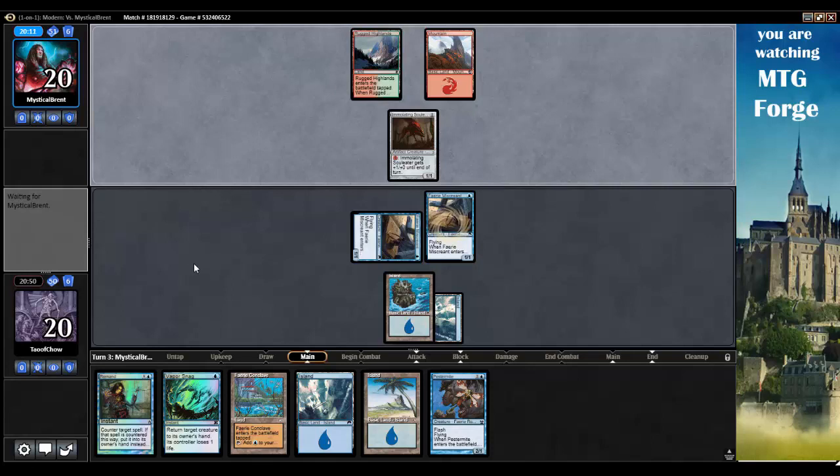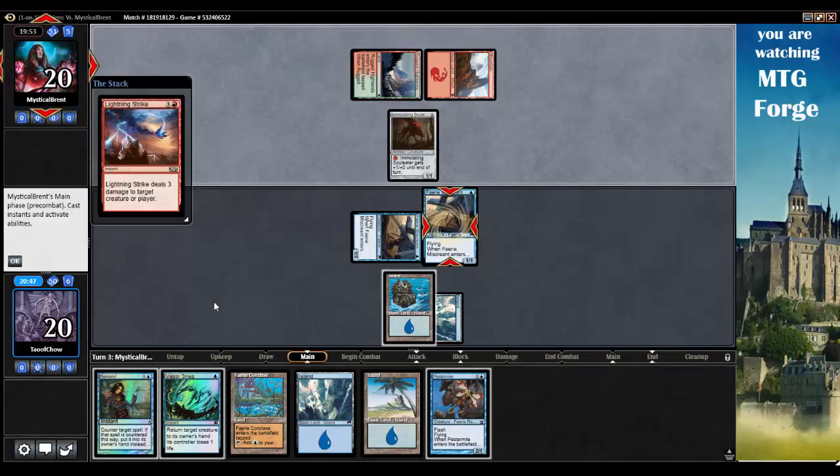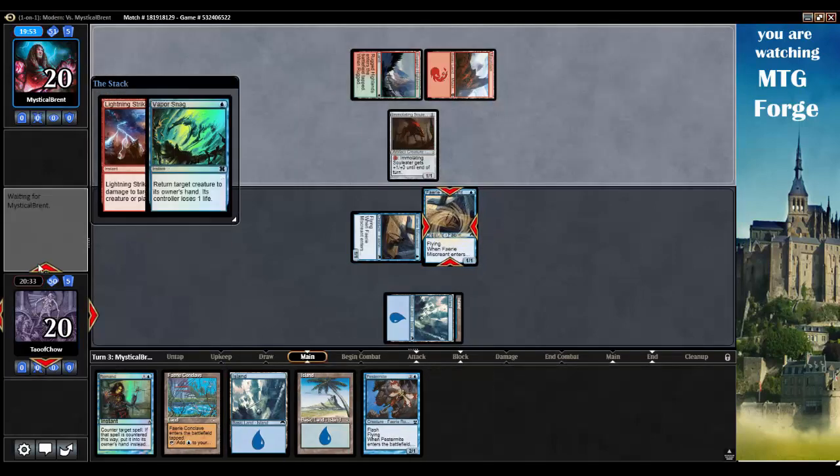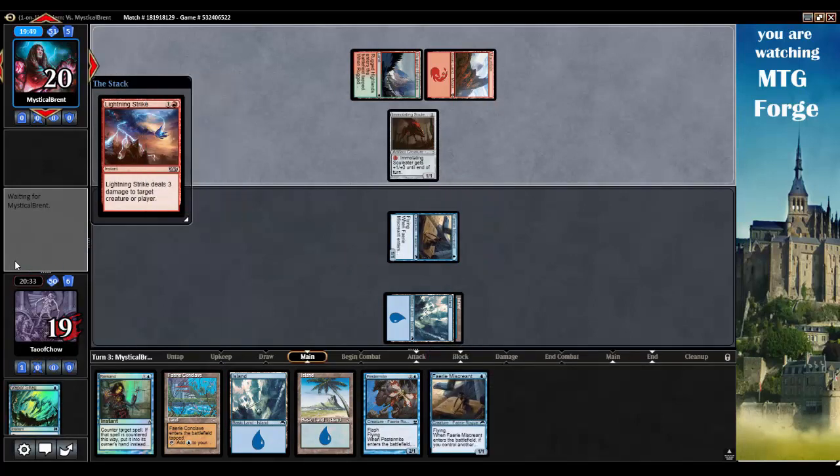What does my opponent have here? We're holding up a Vaporsnag against my opponent, but next turn we can also hold up a Pestermite. Deals three damage to target creature or player. Do I really care about that? Not particularly. Still, it's irritating to lose it. I'll Vaporsnag my own here — we'll bring it back to my hand.